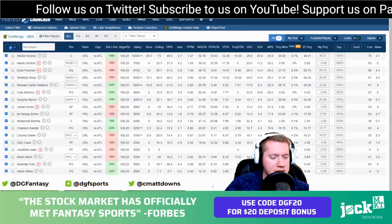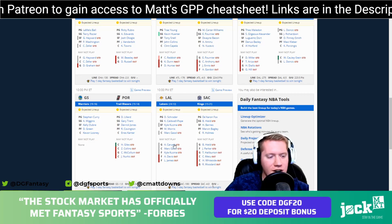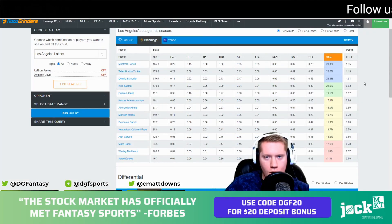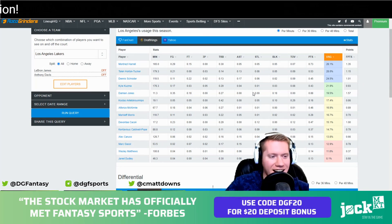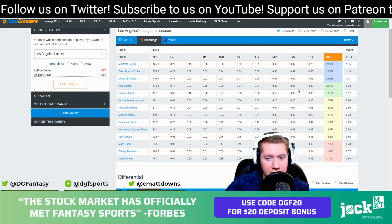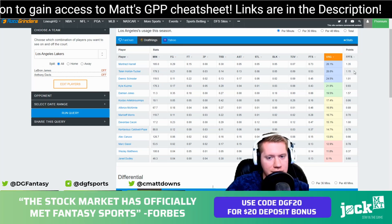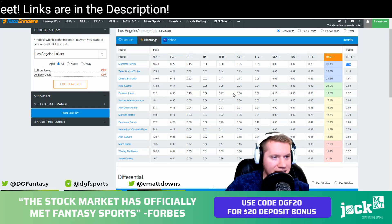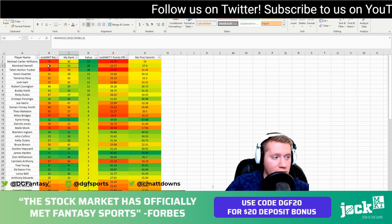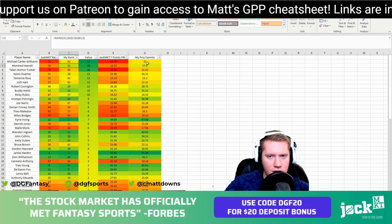Next on the list is Montrezl Harrell. We know the mess the Lakers are in right now — AD and LeBron James are out, and there's pending injury news on Caruso, Gasol, and Kuzma. Harrell gets a 28.1% usage rate with AD and LeBron off the court, which is actually the highest on the team. We only have him projected at 22 minutes, but if other injuries happen he's going to get an even greater boost. He still averages 1.35 fantasy points per minute. We have Harrell at a 31 final rank compared to Jock Market's 59 — absolutely love him, especially if those other injuries are ruled out.